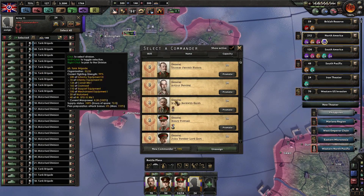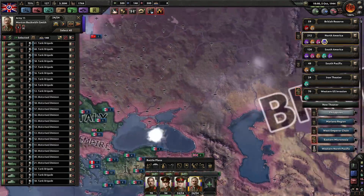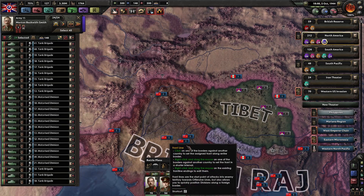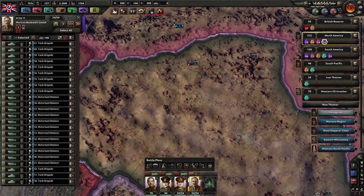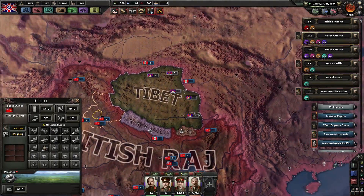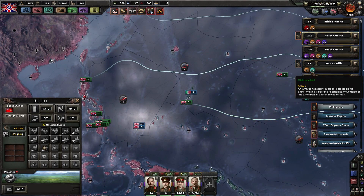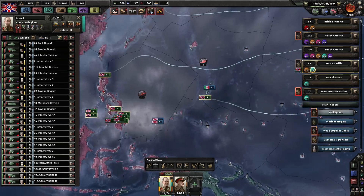Just to make you guys happy, we're going to take this army that's out of supply — what a find — and assign them to go to Tibet. We'll start taking Nepal and Tibet just to please the viewers, because I know some of you are going to be disappointed if I don't take those small countries. I'll try to please you as best I can.